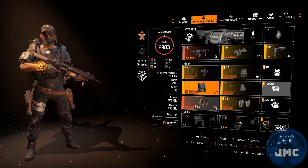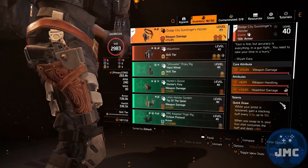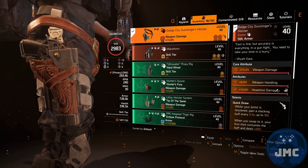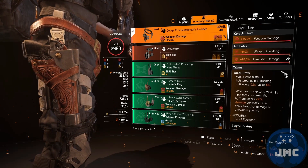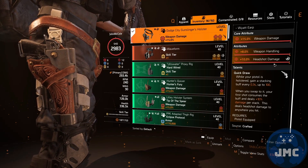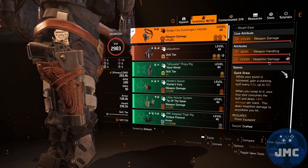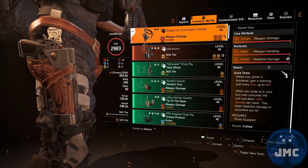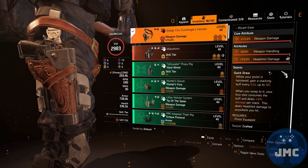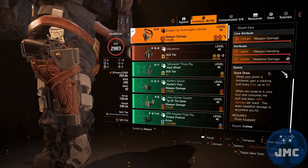The holster is the next piece that you definitely need. It's the exotic Dodge City Gunslinger holster with weapon damage, weapon handling, and headshot damage. The talent is the important part: while your pistol is holstered, gain a stacking buff every 0.3 seconds up to 100. When you swap to it, your first shot consumes the buff and deals plus 10% damage per stack. This deals headshot damage anywhere you hit, meaning with full stacks you gain an insanely powerful 1000% damage with your D50.